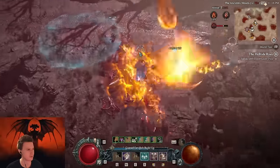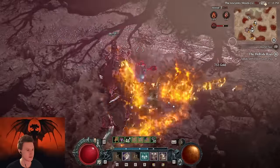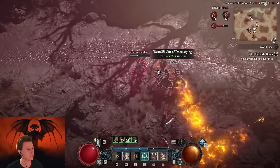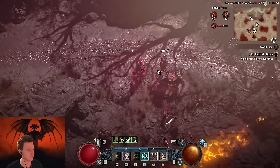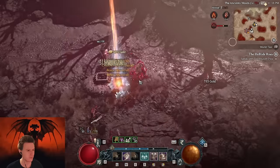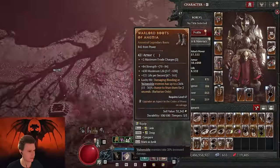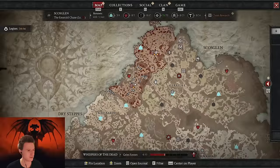Oh, there's actually a cool new Helltide chest here — yeah, the Tormented Gift of Doomstang. We figured this out. It gives a lot of items and it only costs 50 cinders. Boom — you can see how many items this gives. I just got like a ton of items. So this is a new chest you can get in the Helltide nowadays if you didn't see it yet.